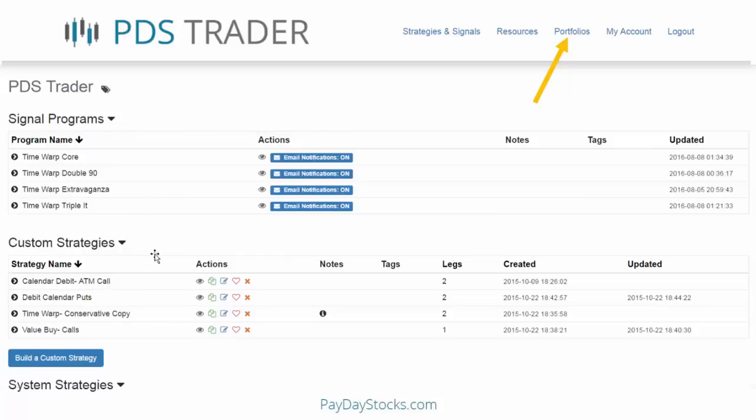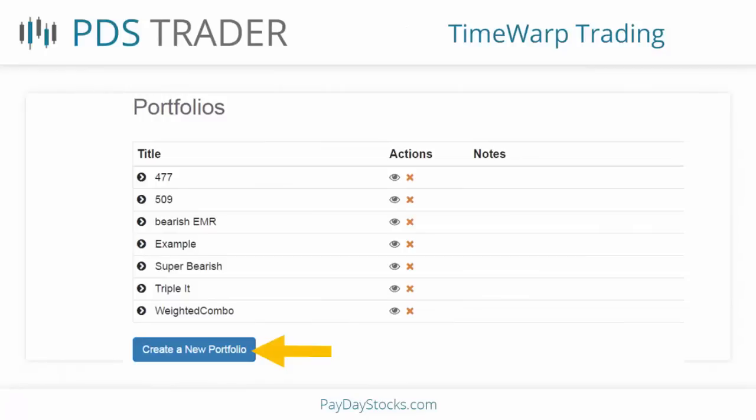It'll show you all your custom strategies and system strategies, and below that the standard strategies. I can view opportunities for any of these. To create a custom portfolio risk performance graph, go up to portfolios where the orange arrow is, click on that, and it'll list all of your portfolios. This is very powerful — I can create as many as I want. I've already got some, and if you scroll down there's one where I have about 150 portfolio graphs saved.